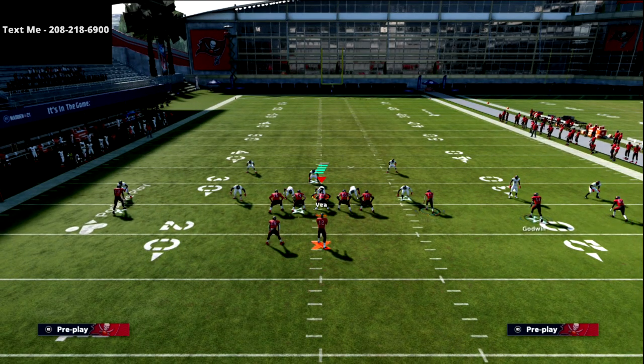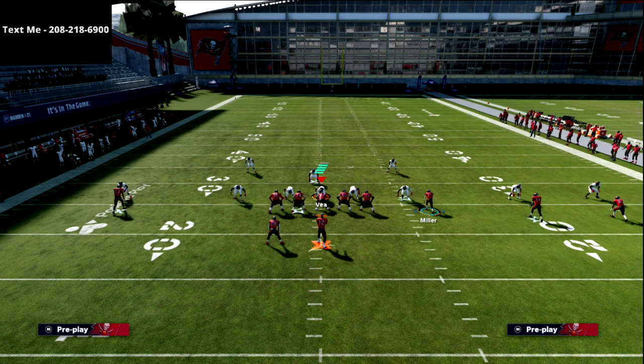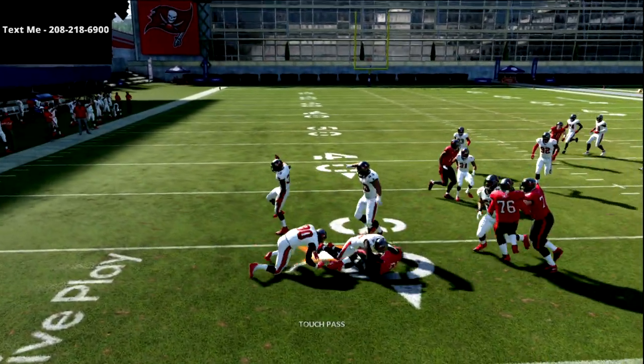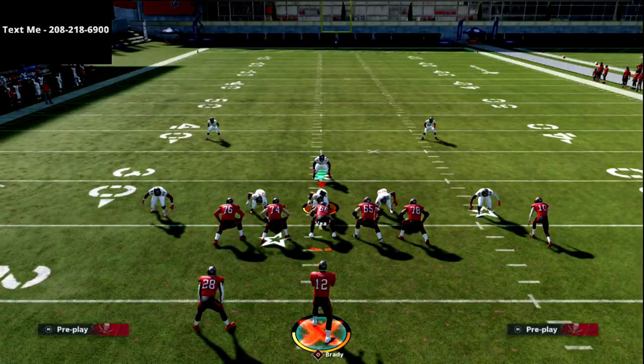Here's how it works: we're going to take the X receiver and run him on a vertical route, take the circle receiver and put him on a smoke screen, then snap the ball. The first read is always the running back — can we throw that snap throw for about five yards? It's really really good against zone.